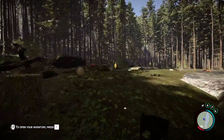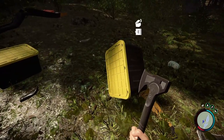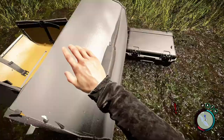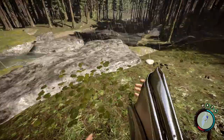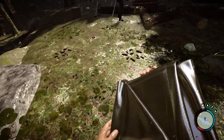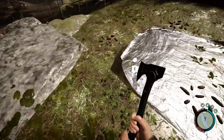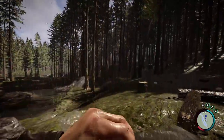After that, go and search in these bags that fell from the helicopter. You need to collect the tarp. After that, go to your items, grab the tarp, and place it anywhere you want. I'll place it here, then go to the corner and press left click to put the sticks in.